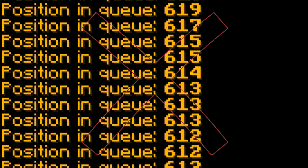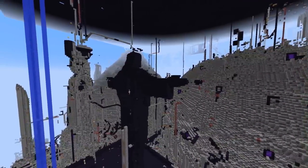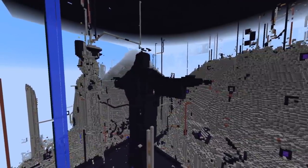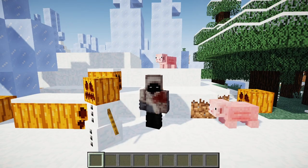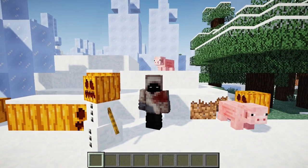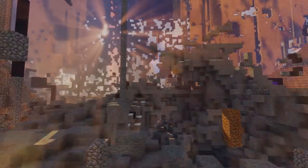Did you know that there is a way to skip the queue on 2b2t, which usually takes multiple hours to go through to log onto the server? Have you ever seen the original ungrieved spawn of 2b2t? Have you ever heard that 2b2t used to be a Garry's Mod server, and that the 2b2t map is home to a naturally generated snow golem, which according to Mojang should not be possible? Stay tuned till the end, because this video is definitely going to present you a few facts about the oldest anarchy server in Minecraft that you have never heard of.